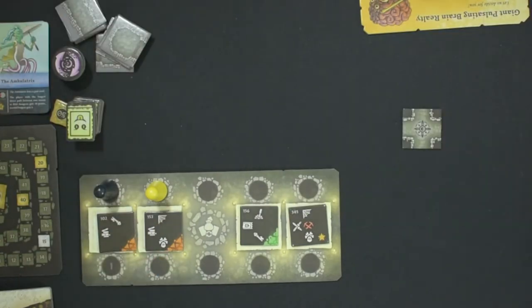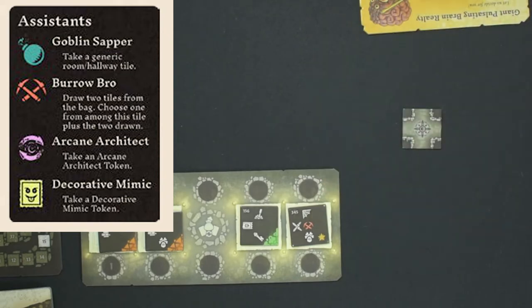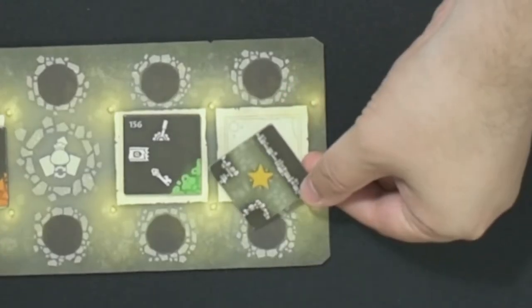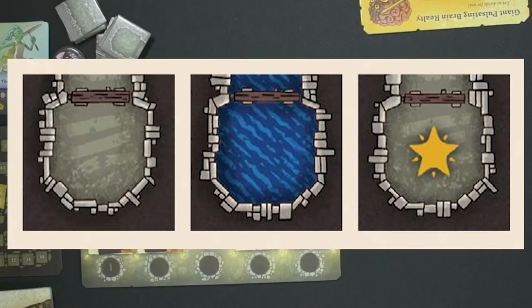Other tiles will have the assistant symbols or stars on the corner, and if you flip those over there is a star in the hallway. This is a quick example of all of the different dungeon tiles and room tiles that are available.